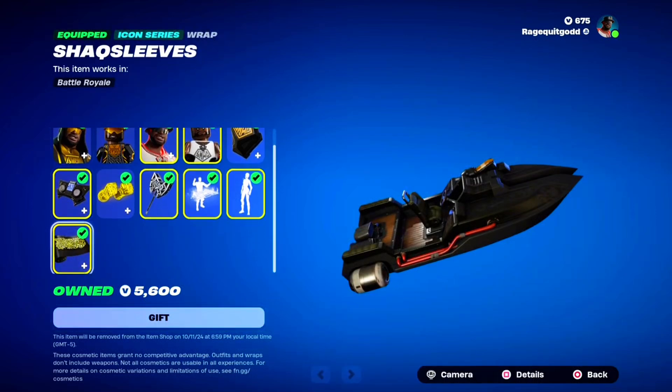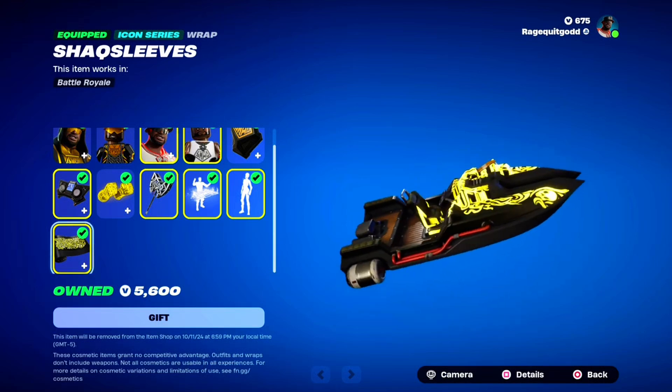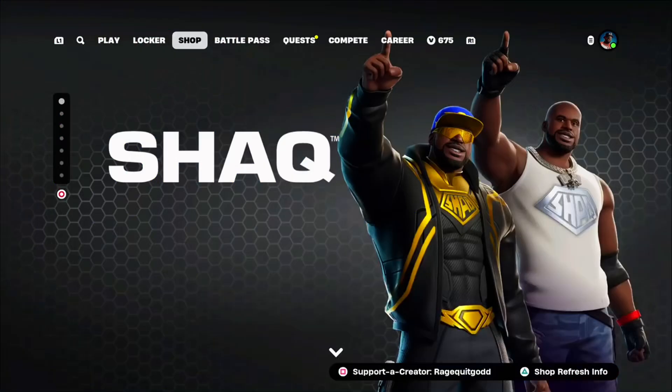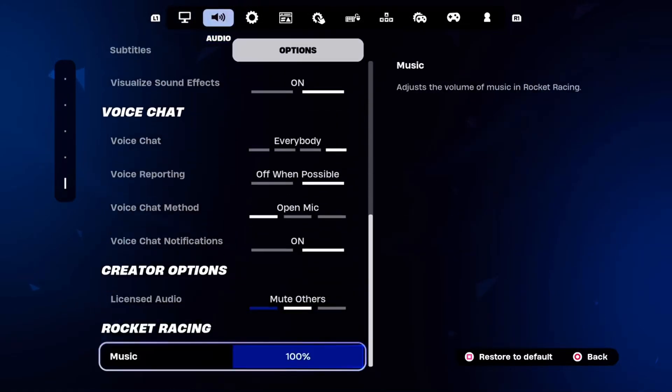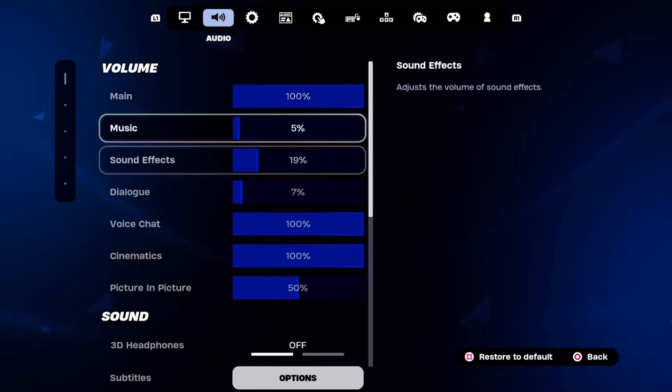The Shaq Sleeves Wrap should be reactive to the time of day. If it's daytime, it'll just look all black, but if it's nighttime it should glow like you're seeing on screen. Let me turn off copyright music really quick because I do want to show off the emote a little bit more.